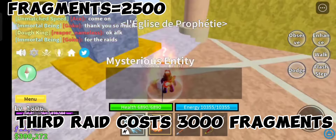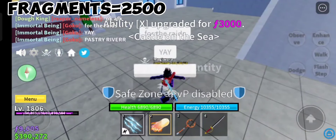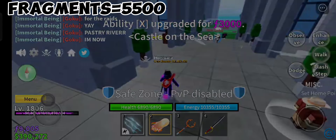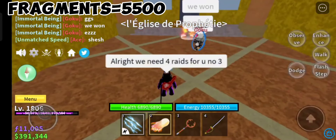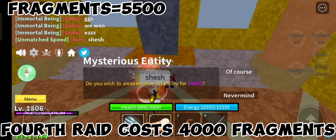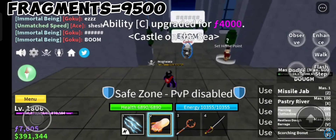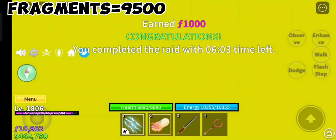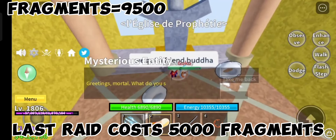The third raid costs 3000 Fragments. The fourth raid costs 1000 Fragments. The last raid costs 5000 Fragments.